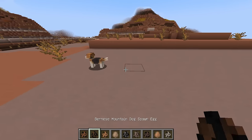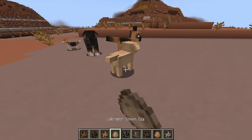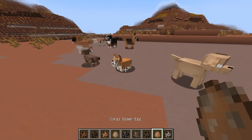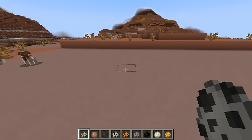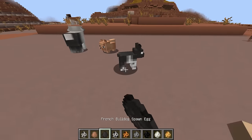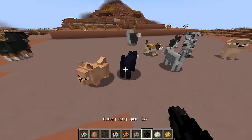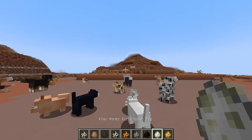Holly Pets introduces a variety of pets, including dogs and kitties, with the promise of more to come. It currently features 13 dog breeds such as Labrador, Pomeranian, and German Shepherd, each requiring meat items for taming and breeding. Additionally, the mod offers four kitty breeds like Calico and Bombay, tamed and bred with fish items.